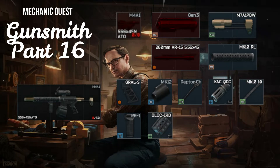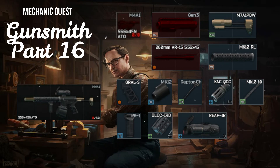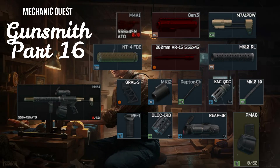The Zenit RK-1 foregrip from Skier Loyalty 4 for 17,000 rubles. The UNV DLOC-IRD Mount for sights from Jaeger Loyalty 3 for 60 euros. The Trijicon Reaper Thermal Riflescope from Jaeger for 10 radiator helixes. The Magpul PMAG D-60 60-round magazine from Peacekeeper after completing the task Wet Job Part 2 for 1 air filter for gas mask. And finally, the KAC QDSS NT-4 FDE silencer, only available on the market.